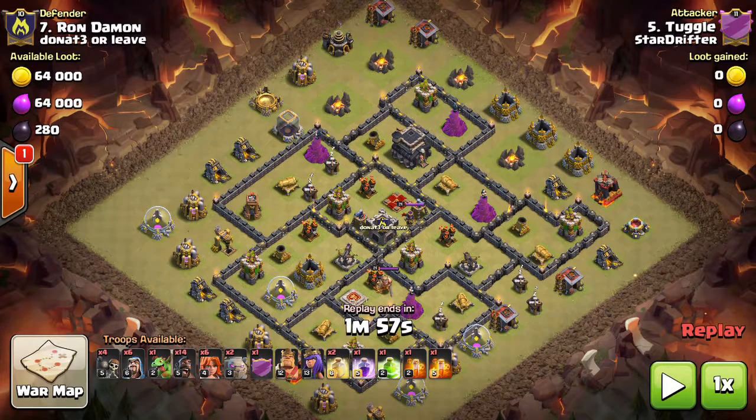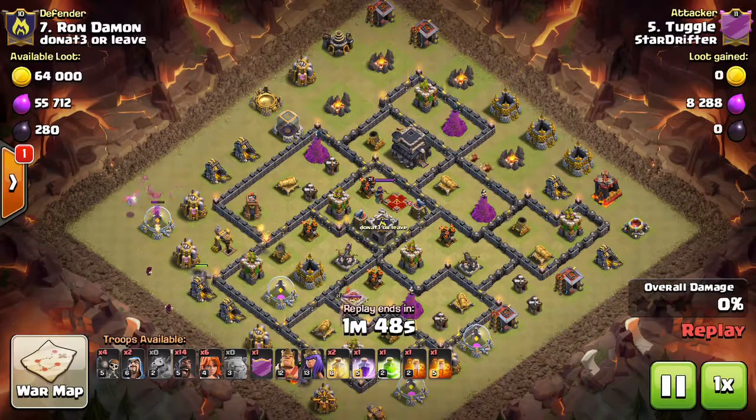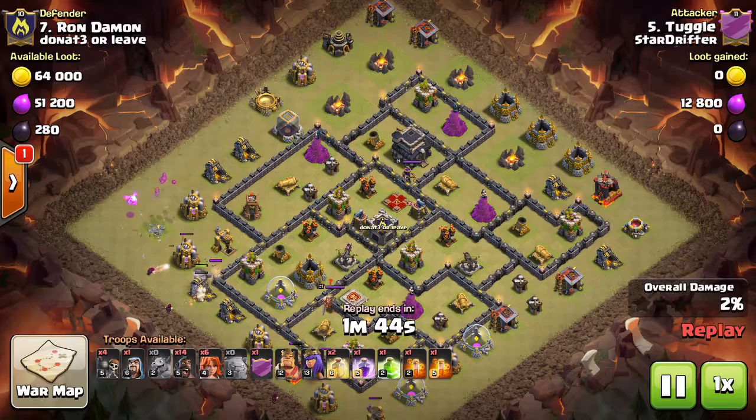This is a typical layout for Town Hall 9. Even 8s adopt sometimes this kind of layout, which really isn't that effective for an 8, but it depends on who the attacker is. You'll notice that the baby drag goes into an area where the defenses aren't going to touch it for a long time. In fact, the baby drag is left and still doing cleanup at the end of this attack.